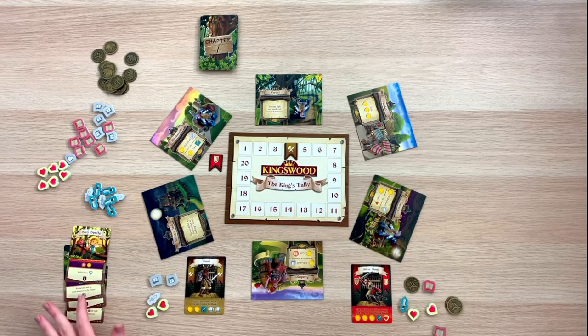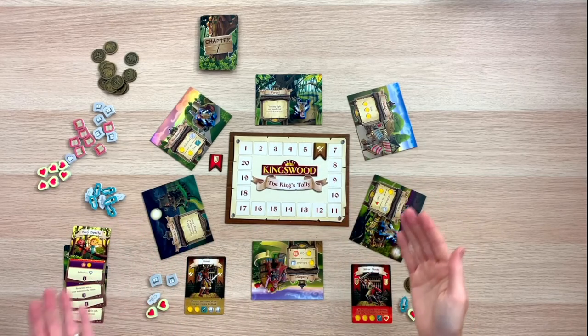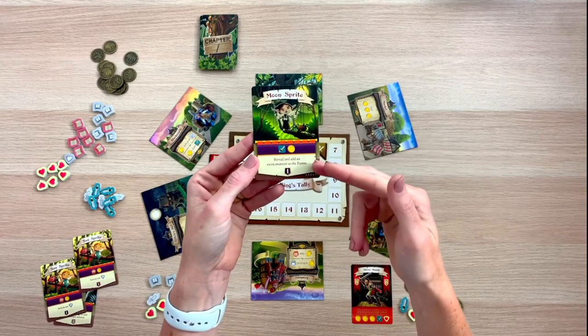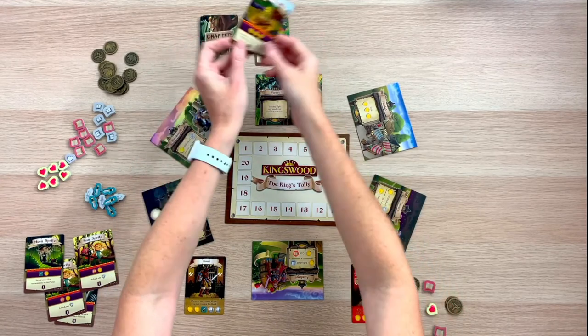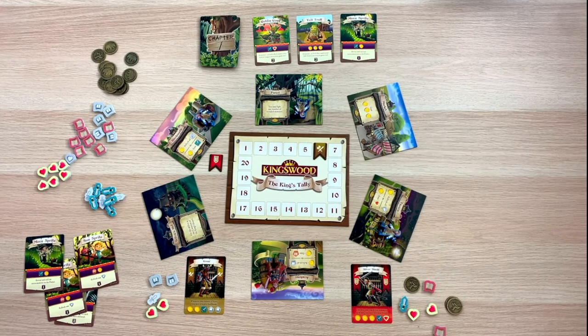I ended up with six fame this turn. With no more monsters available to fight, at the end of my turn I simply refill so there are three monsters revealed in the forest, and then it would be my opponent's turn.